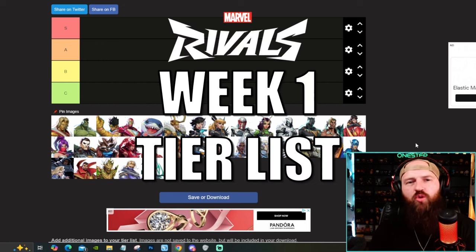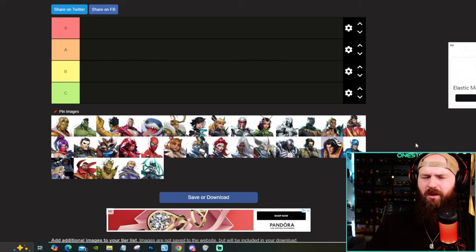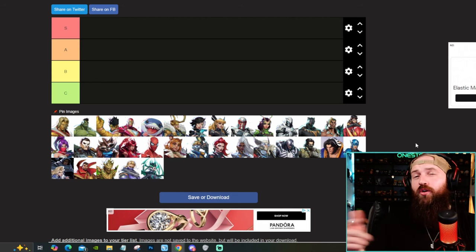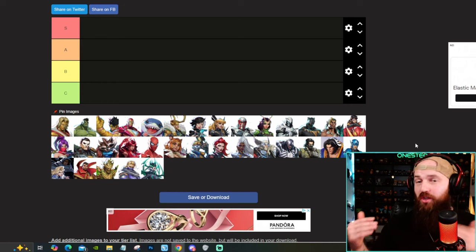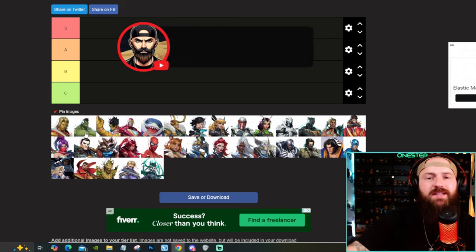What's going on my dudes, OneStep here today with the Ultimate Marvel Rivals Week 1 Tier List. I have played every character, I have played against every character. I'm not a pro player. I'm not going to tell you, oh yeah, Hulk's punches are 5 frames so he sucks. I'll be telling you where I think the characters belong on the tier list based off their effectiveness, how good of a team player they are, and what they're supposed to be doing. Because this is not a who-does-the-most-damage tier list. This is an overall tier list of how good they are at what they're supposed to be good at. Subscribe here for more Marvel Rivals content, and let's get into it. Up first is Adam Warlock.